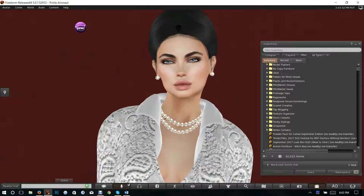Hello everyone. My name is Trinity Aeronaut and today is unpacking powder pack day — this is the one for Catwa. The powder packs are 1,500 each. There's one for Catwa heads and another one for Luca heads, and each of them come on a different day.